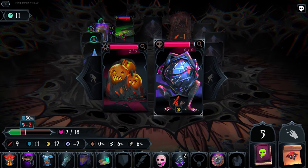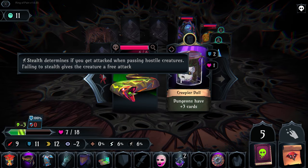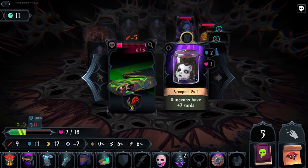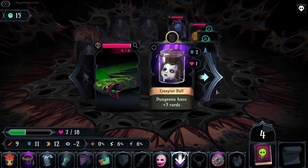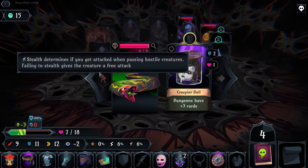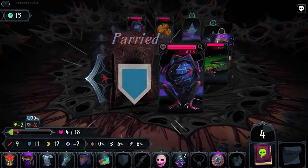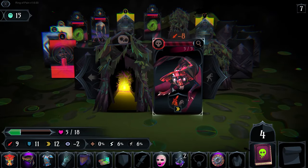Let's see what's over here — one of these guys. Three, four, five, six — this is not a great situation for us right now. Still not a great situation. This will take us down to one HP. We have a 30% chance of dying here. Oh boy — oh boy, that was really freaking close. That was literally Heart of the Cards — that was all about the dice roll.